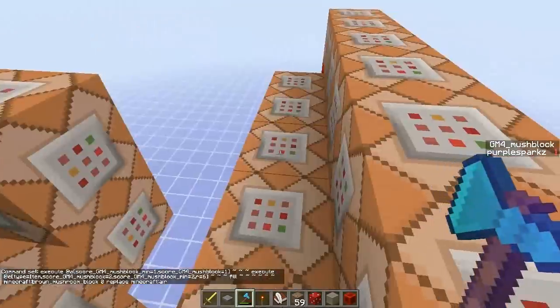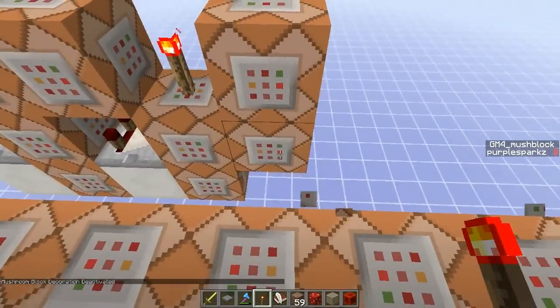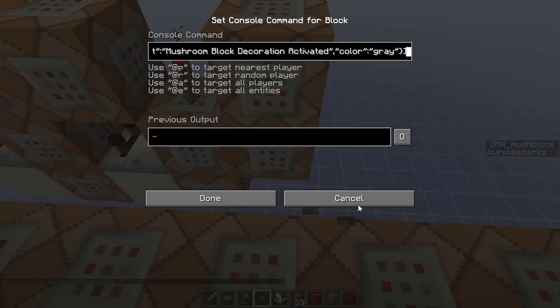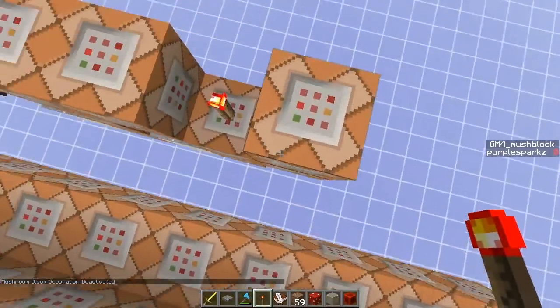This comparator here just turns this clock on and off and also announces the system activating and deactivating. You may want to get rid of these last two command blocks if you're on multiplayer because everyone will see those messages.